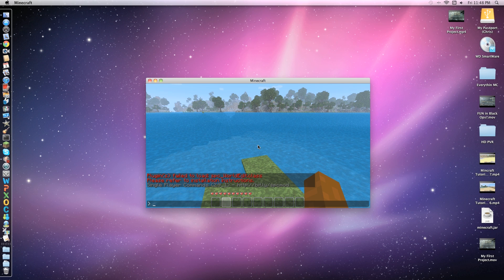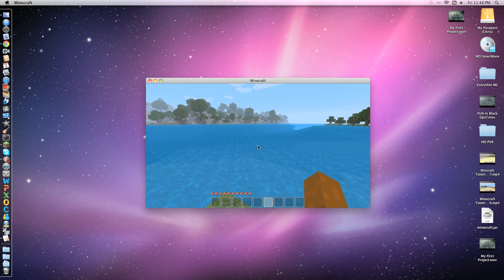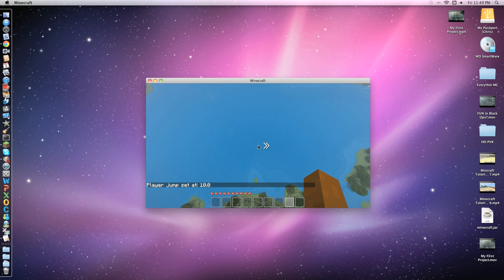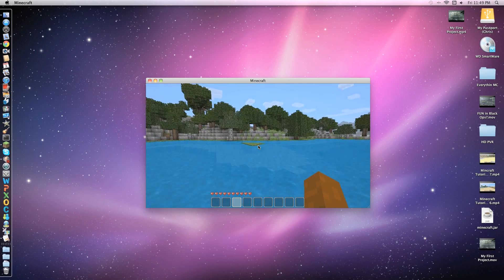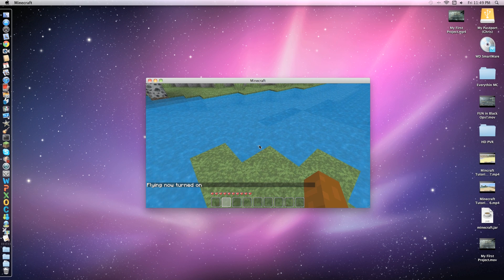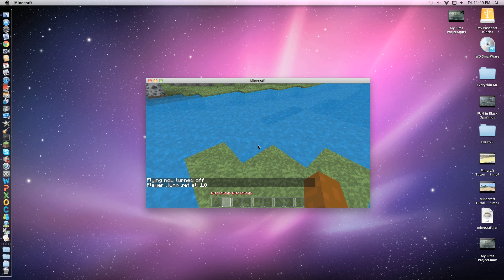Now that I typed C, it comes up with a chat box type thing, which it normally doesn't have — multiplayer does. You can type 'jump' which teleports you. You can type 'set jump space 10' and now every single time I jump, I don't move as far forward as I normally would.